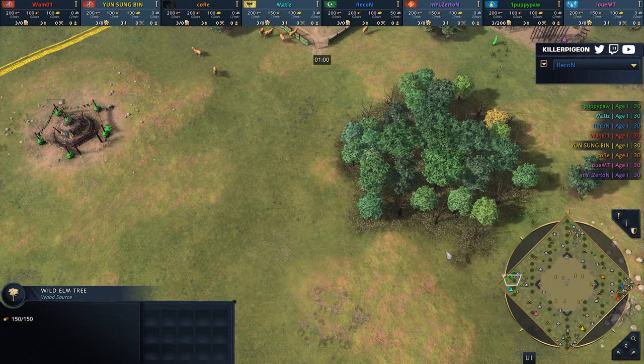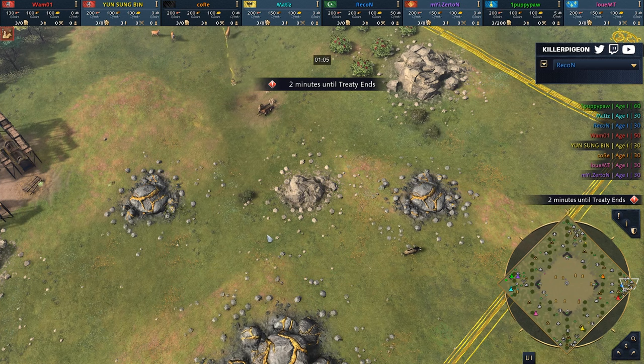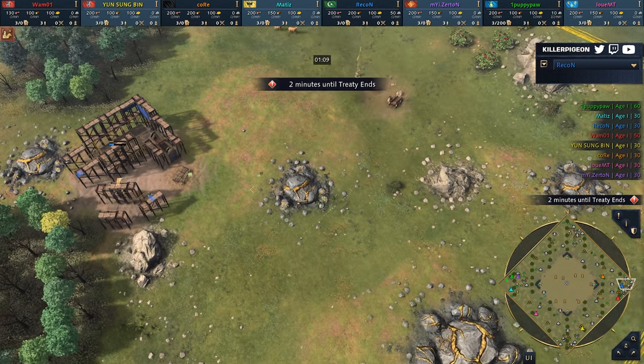Three players on the left corner where there's barely any resources. Meanwhile, on the right corner, it's ridiculous — you can drop a TC in one of about 10 locations and touch free resources in this area.